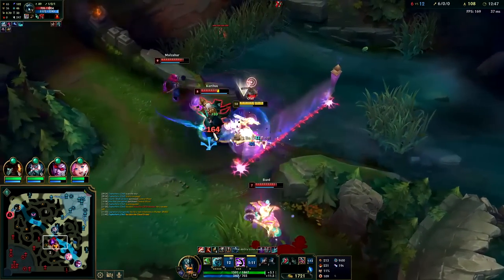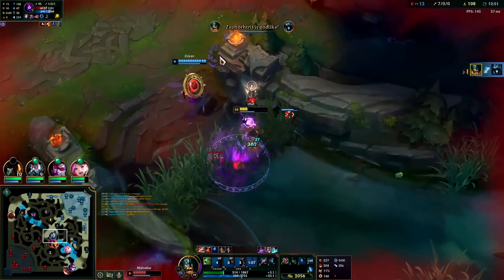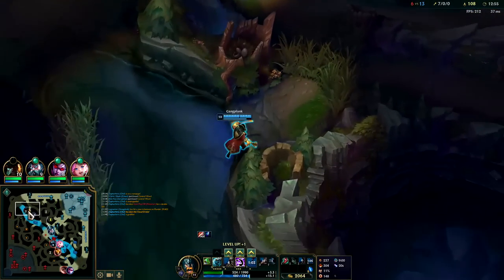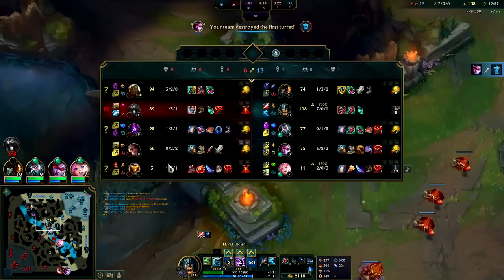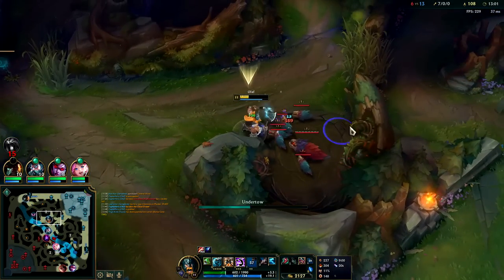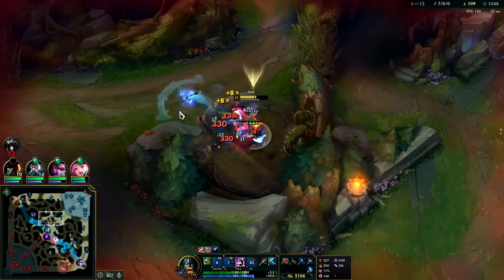R for this — auto attack, W reset, Goredrinker. That's really good — one versus three, getting a kill. GP had R, to be fair, but still. It's so funny just hacking down Karthus — even if he Exhausts us it does nothing; we can't be stopped.